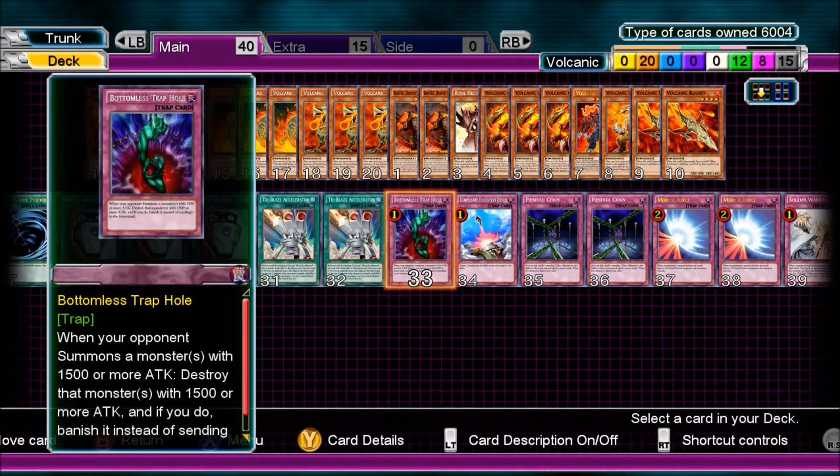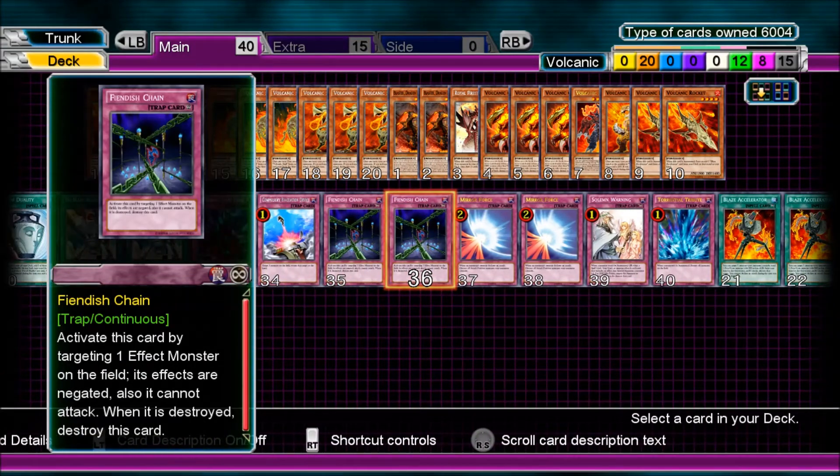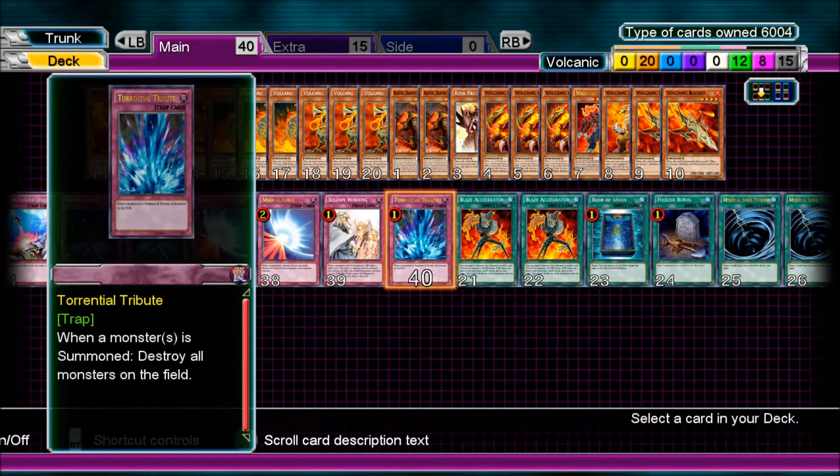For traps we've got Bottomless Trap Hole, Compulsory Evacuation Device, 2 Fiendish Chain, 2 Mirrorforce, Solemn Warning, and Torrential Tribute.